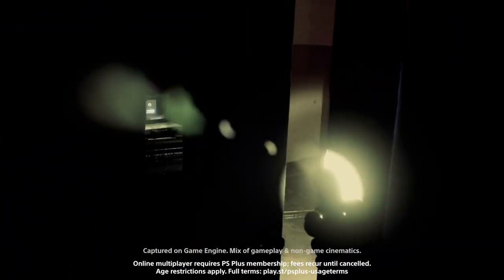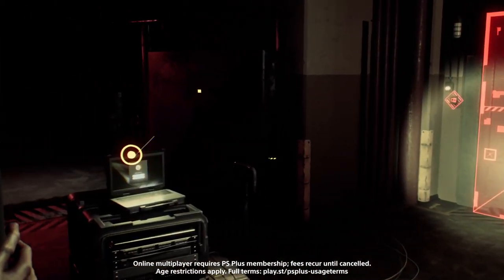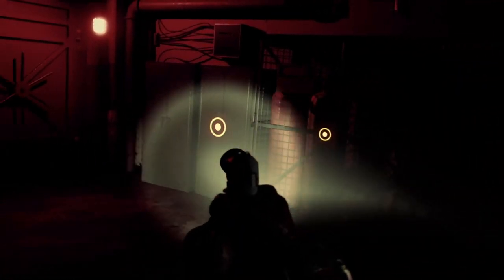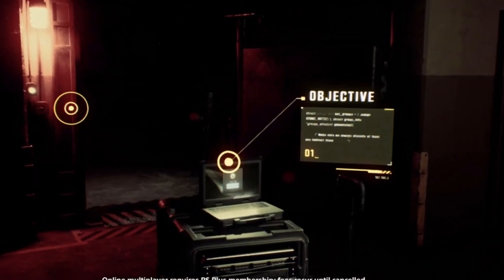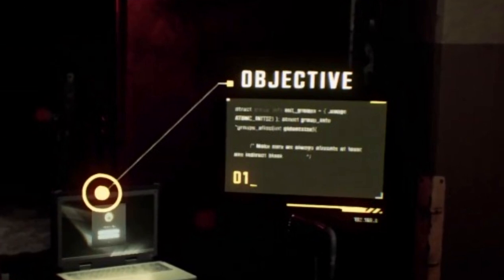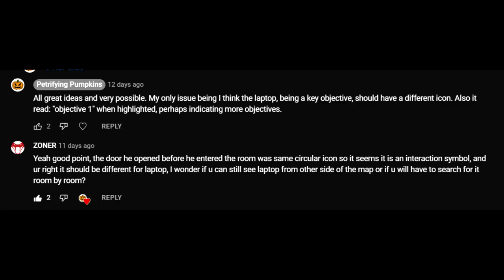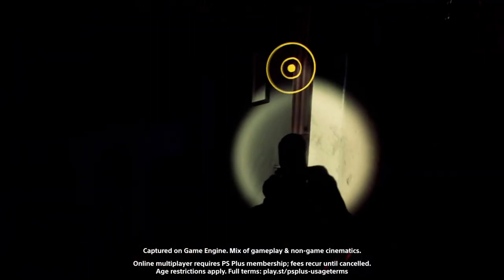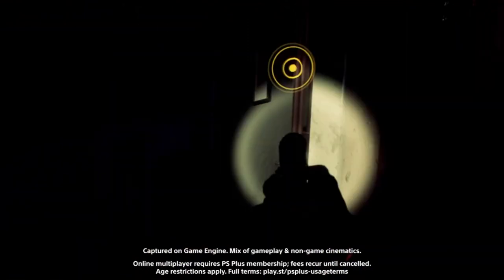The first thing I want to talk about is something I can't believe I missed in the trailer. I spoke about these dots that were part of the UI that I believed were indicating objectives on the map. My main reason being that the laptop had one of these yellow dots and when it was highlighted, it said 'objective' with a number one beneath that. But then I got a comment from Zoner who believed the dots may indicate interaction points, as he pointed out that before the player interacts with the door, the very same dot appears briefly before disappearing.